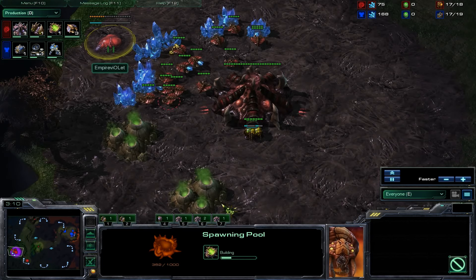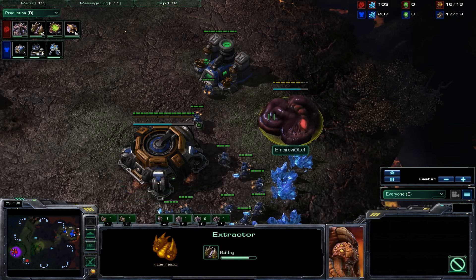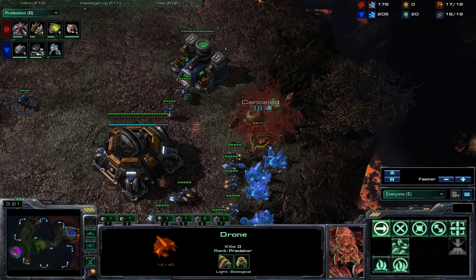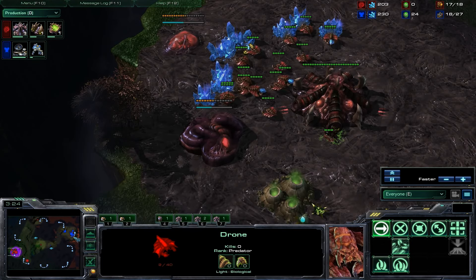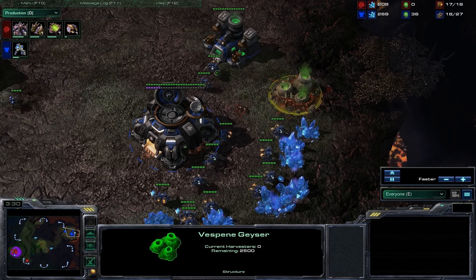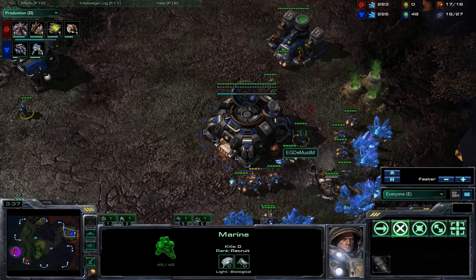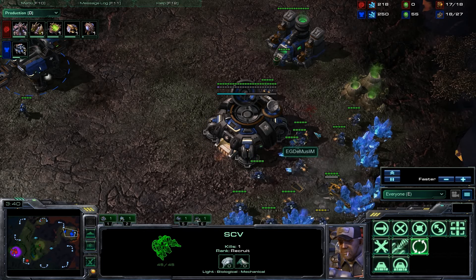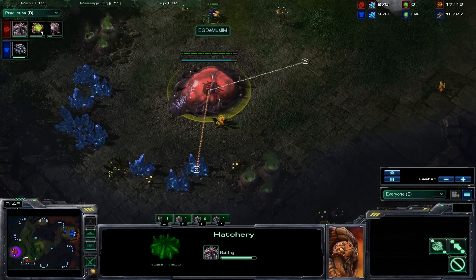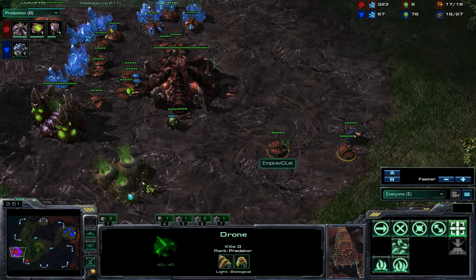We do have the same opener — hatch first, the spawning pool, and I could have sworn we saw a gas somewhere. Okay, the gas is in the base. I was looking at the production tab and saw the extractor and then looked in the base and didn't see it, but he did get it. An SCV is sniping that drone right there, very nice, along with the marine — nice little tag team — and the SCV did indeed get the kill. DeMuslim is going to see that hatch first from Violet, but again, that is very standard.